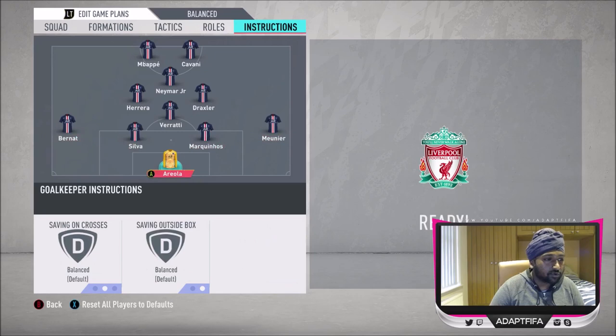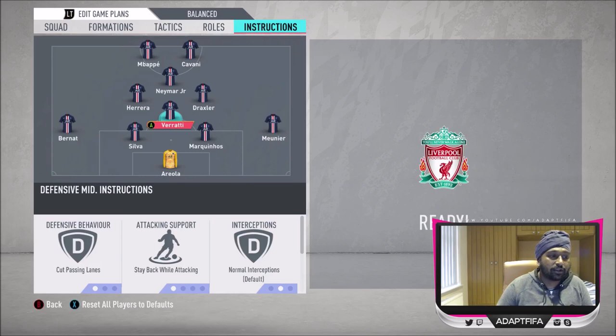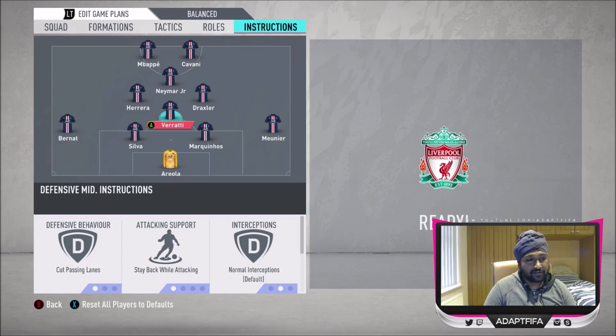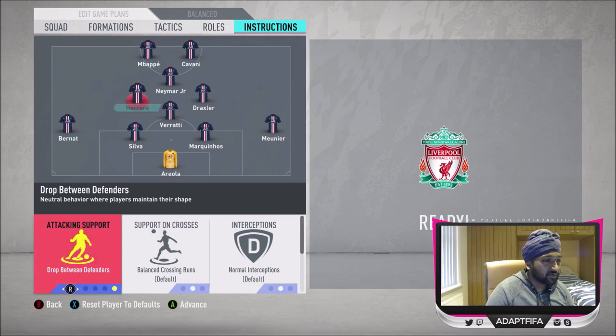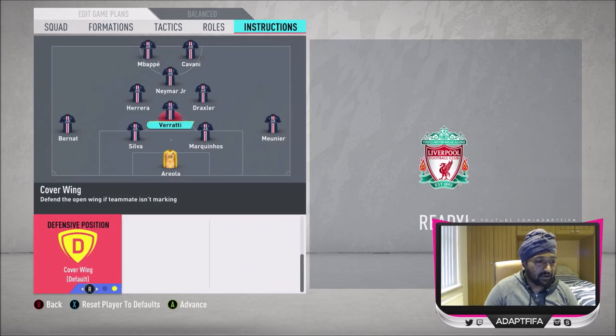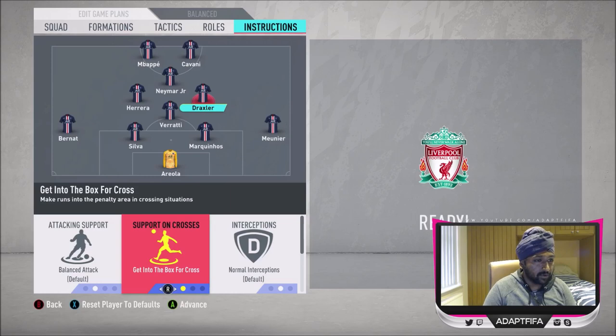Both fullbacks are on stay back while attacking. For Verati, I wouldn't normally put cut passing lanes on a single DM until I know the meta, but a player like Verati needs it — he can't man-mark because he hasn't got the physical presence for standing tackles or interceptions. So I've got him on cut passing lanes with cover wing. Herrera is going to help him out — when my team drops back, Herrera drops between the defenders to provide support, so I don't get exposed. I've got Herrera covering center instead of Verati.